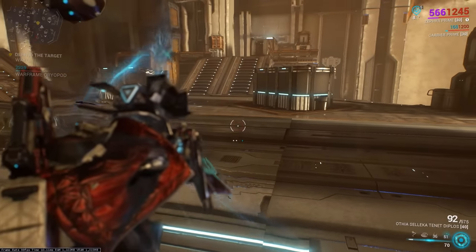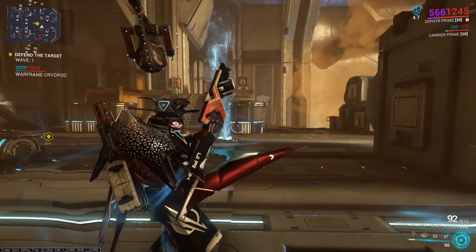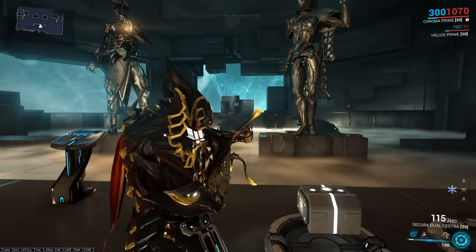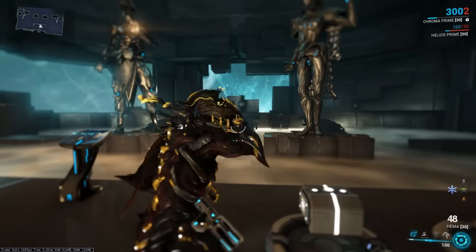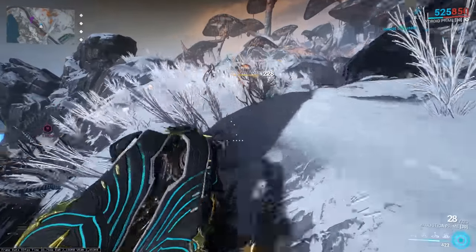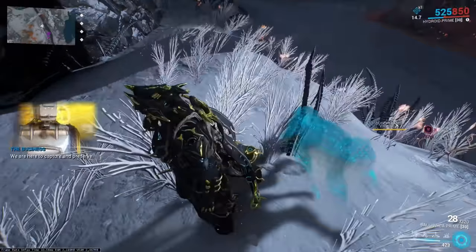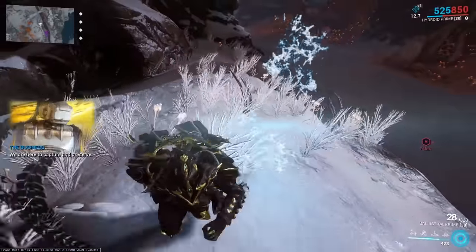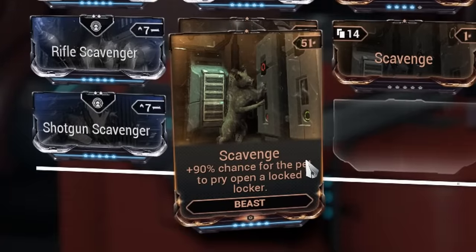When playing Zephyr, tornadoes will follow your crosshair if you aim down sight and point near them. If you have any form of holster reload on the Hema, not only will it still drain your health when stowed, it will also deal way more damage than normal. Ballistica Prime's passive, which turns killed enemies into allied ghosts, still works on conservation targets. The Scavenge mod for Kubrows still shows the classic Corpus locker design.